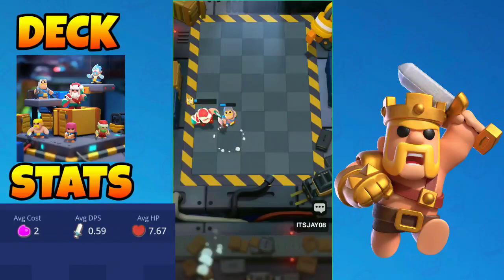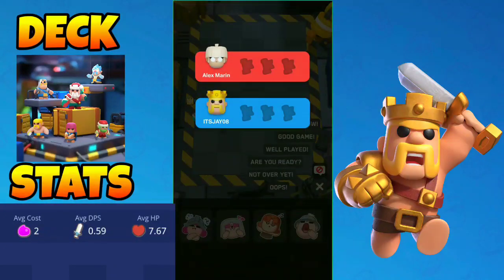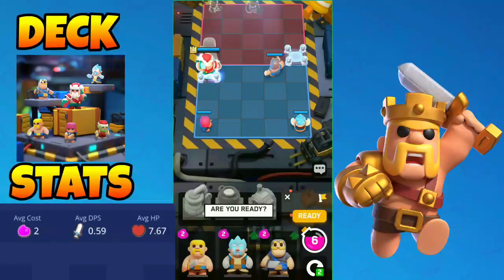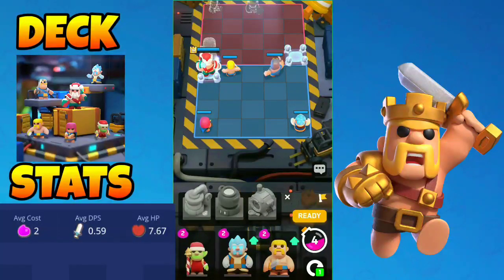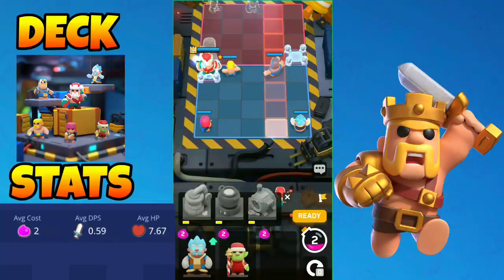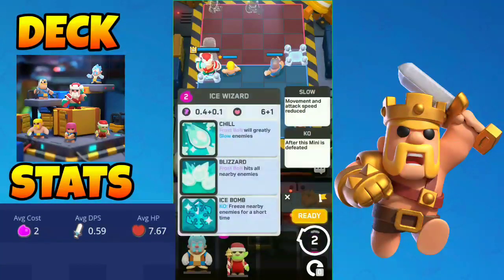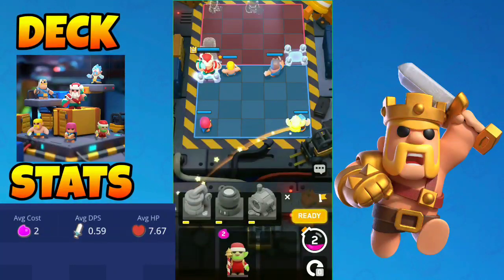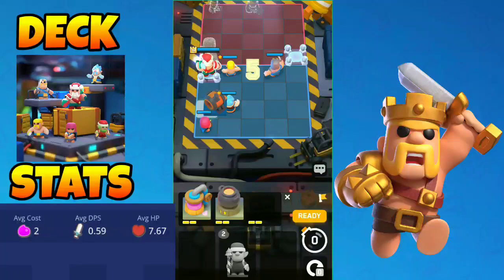We managed to win round one although we had all the skills of barbarian king level one, which is really unfortunate. For the second round we are gonna get a gizmo. I'm going for the sauna because sauna is a pretty fun gizmo — the elixir collector is boring and the potter sometimes doesn't get great value. We are gonna sell the spear goblin and upgrade our ice wizard to get the sauna up.